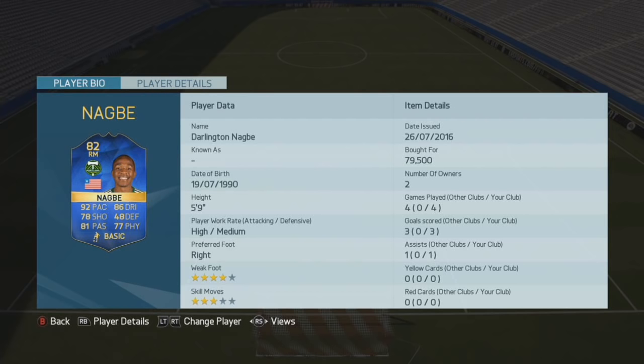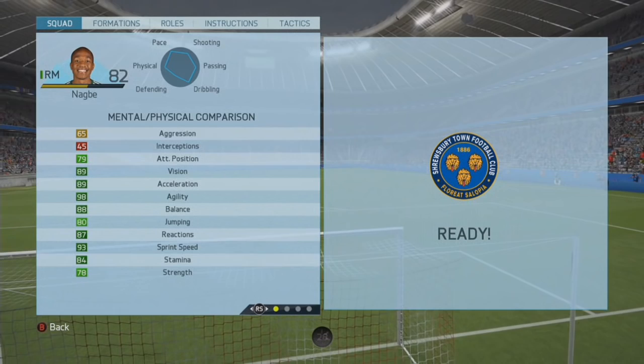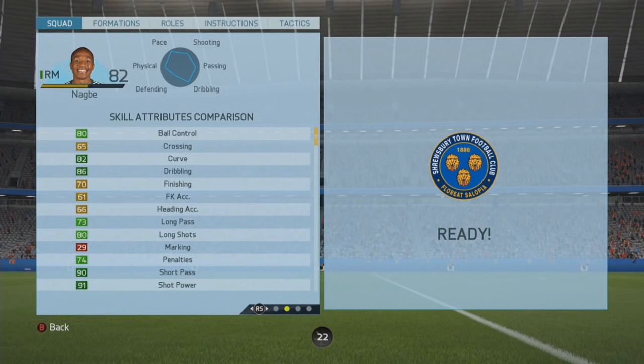Price ranges between 10,000 to 150,000 coins. In-game stats include 89 acceleration, 98 agility, 88 balance, 93 sprint speed, 87 reactions, 84 stamina, and 78 strength.